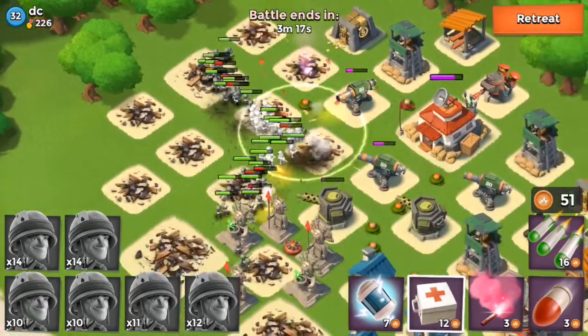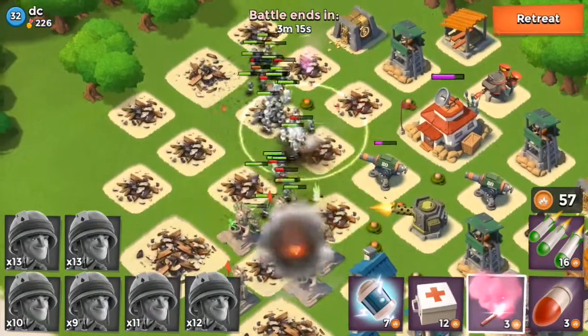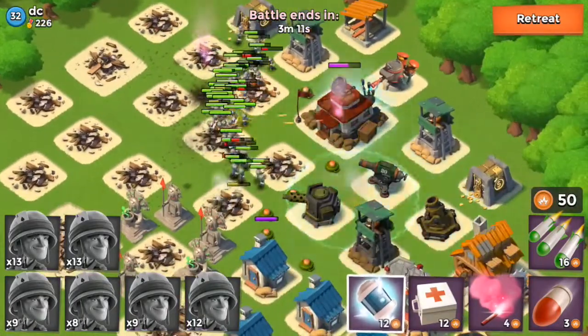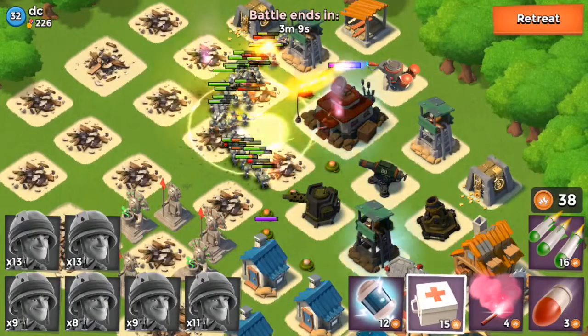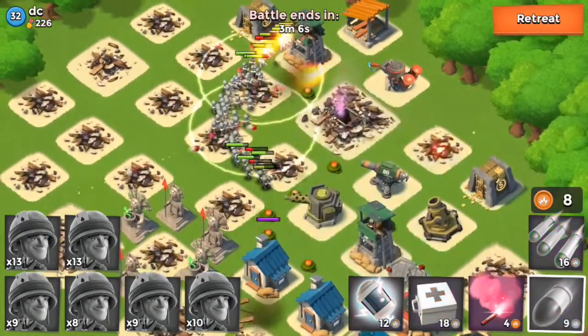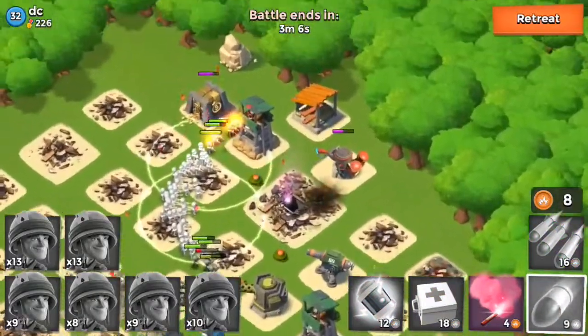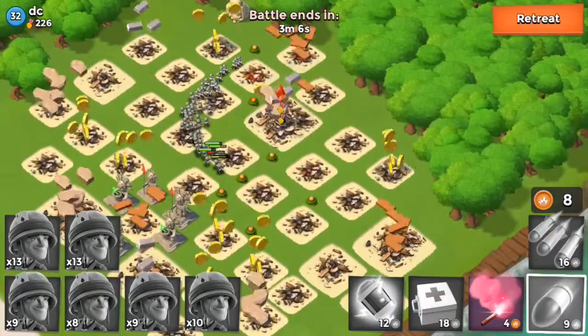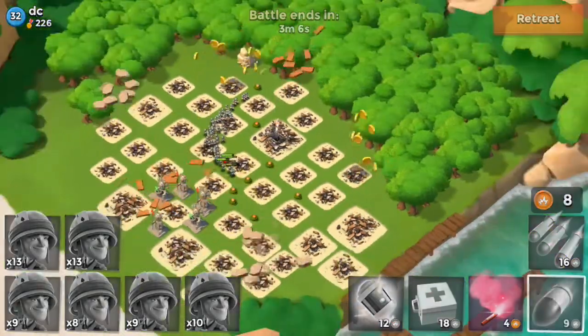I'm gonna go ahead and target this mortar with them, get them all bunched up, throw another medkit down. Hopefully they start working their way to this headquarters - I'm just gonna flare it, shock bomb right here, and this should be a pretty easy victory. Wow, this was really easy; this guy is super high for his level. DC, you might want to wait a little bit before coming up because I just completely wrecked you. We got some good loot from that - 197,000 gold.